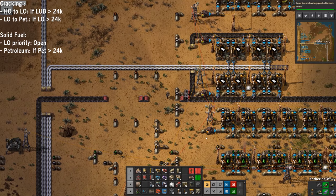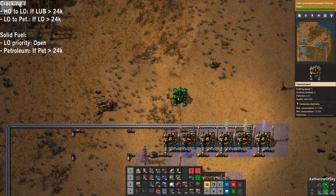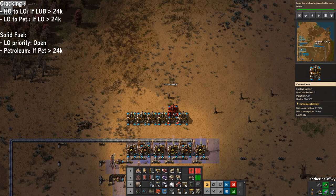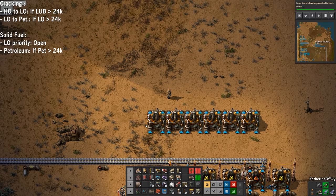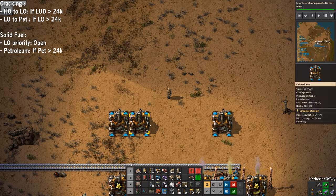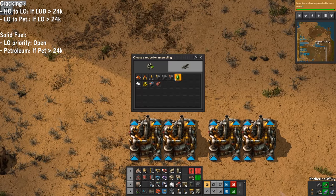Now we have the other component which is solid fuel, and we don't have any ratios for this at the moment - we're just going to set up a few machines. We're going to set up some for all three types - actually, we're not going to set all three types. We always want to crack heavy oil into light oil because it's more beneficial, so we're going to set up only for petroleum and light oil.